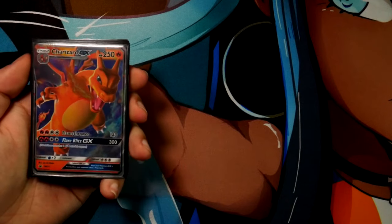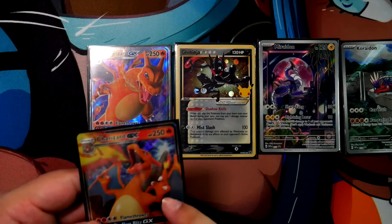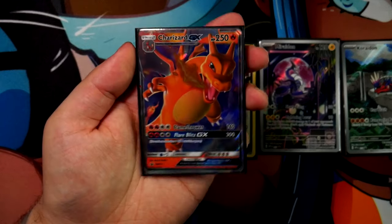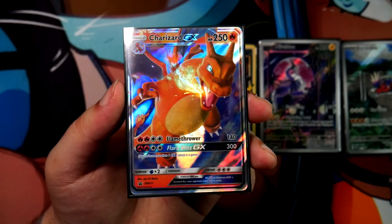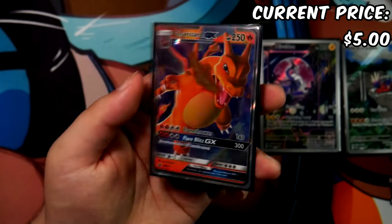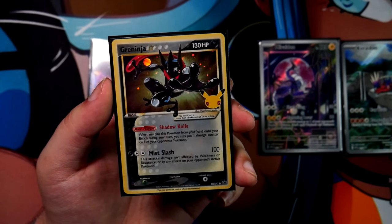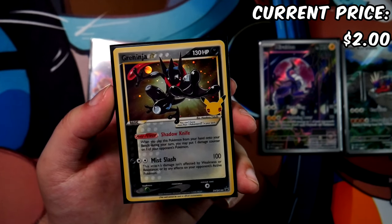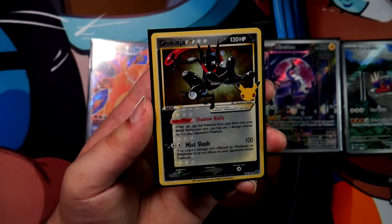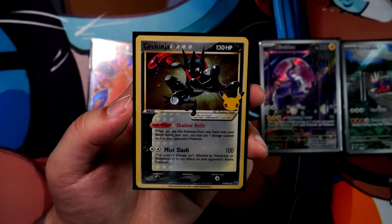Let's move on to the last few cards: promo cards. We have the Charizard GX, the Greninja Gold Star, and the Miraidon and Koraidon. The Charizard GX from the Hidden Fates tin, because it's been printed into oblivion, is only about $5.00 shipped on TCGplayer. The Greninja — including the Celebrations ETBs — has also been printed into oblivion, and you can find this card below $2.00 including shipping. That's probably the cheapest way to get a Gold Star Pokemon, even though it can't officially be played in tournaments.